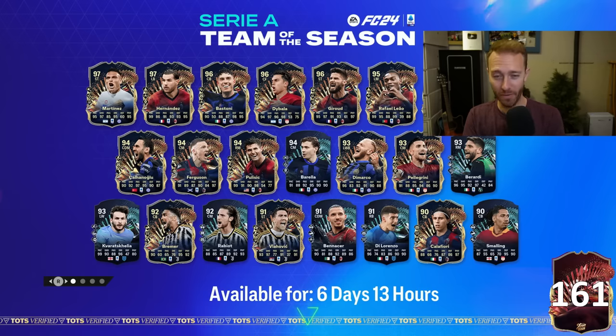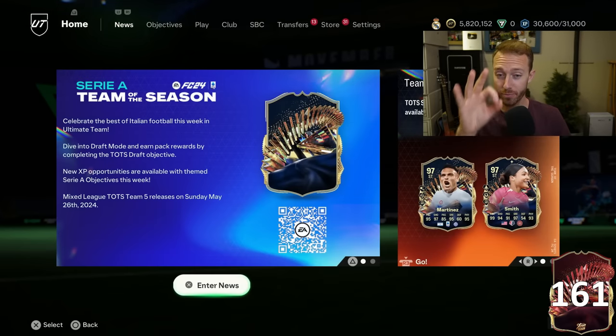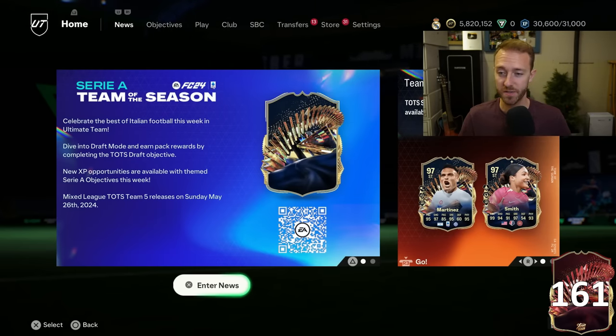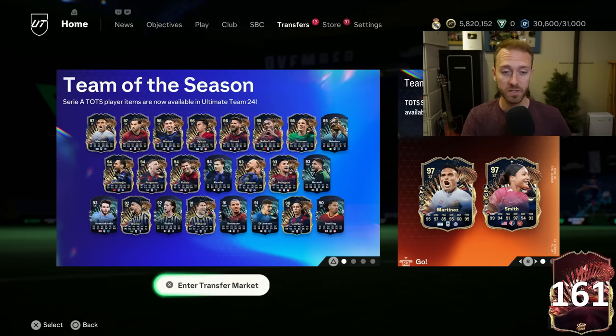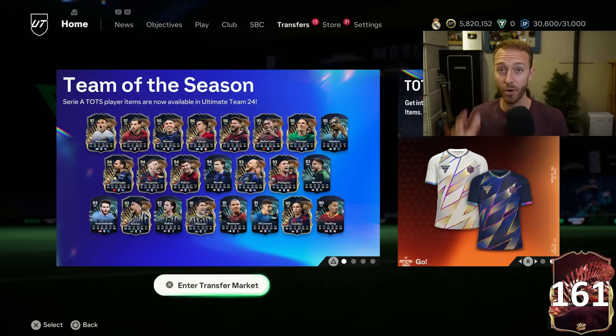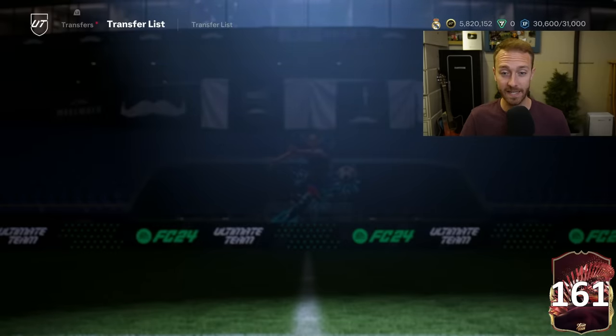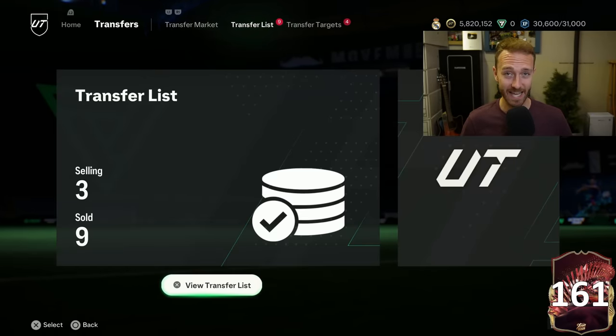EA has brought back a FIFA legend of old with Serie A Team of the Season today. We have to talk about not one, not two, but three really good SBCs that were dropped yesterday on this game that really are carrying Serie A Team of the Season right now.